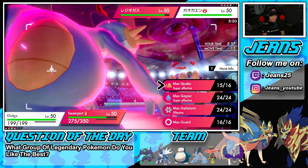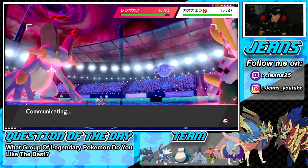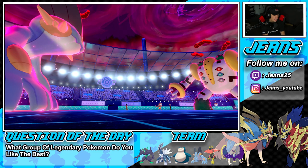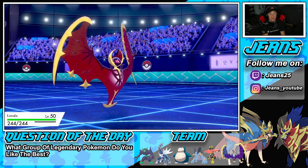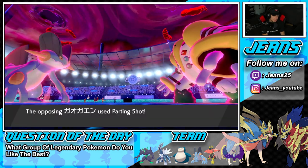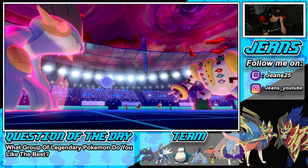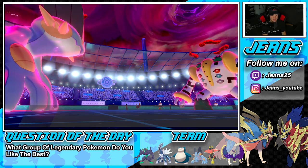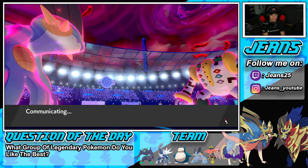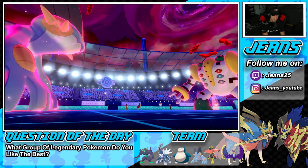I'm going to swap Dialga out and just Max Geyser — he's probably using Fake Out anyway so my Ghost type can dodge it. Let's see if he goes for the Fake Out and Quake into that slot. He just uses Parting Shot instead. Swampert is minus two now, Trick Room really hurt us. I thought Swampert could at least be slower than this.